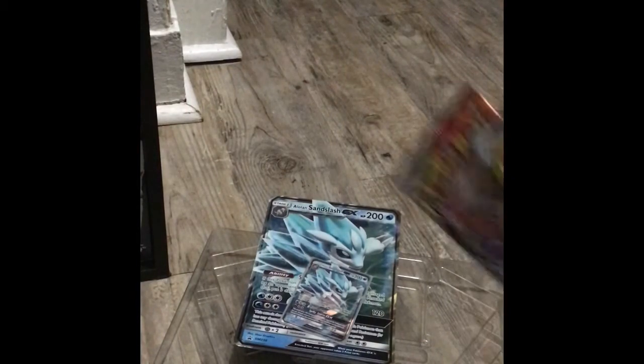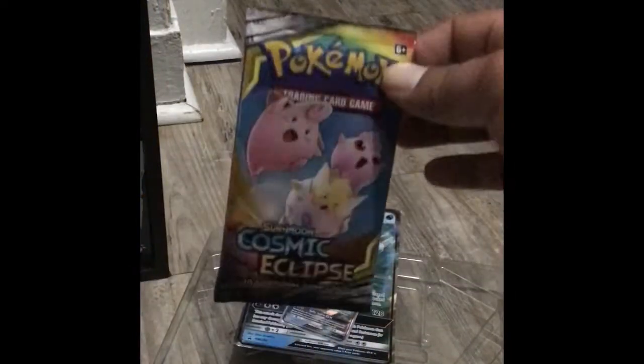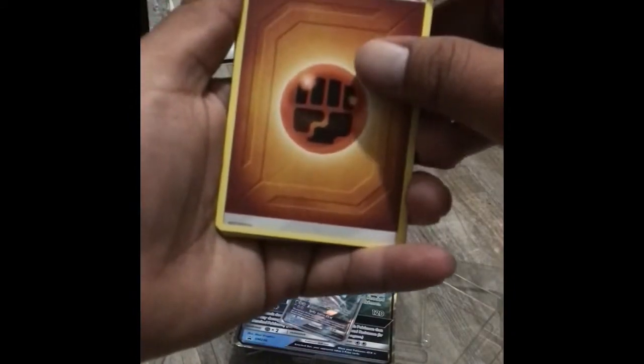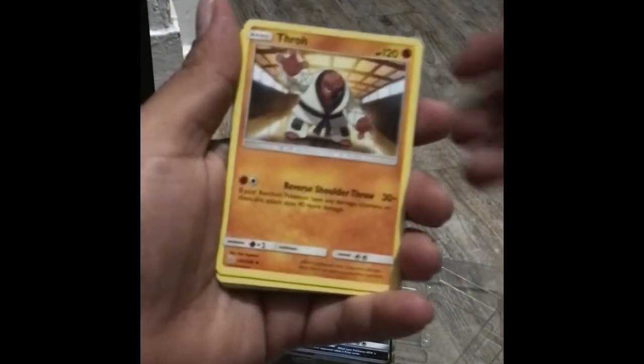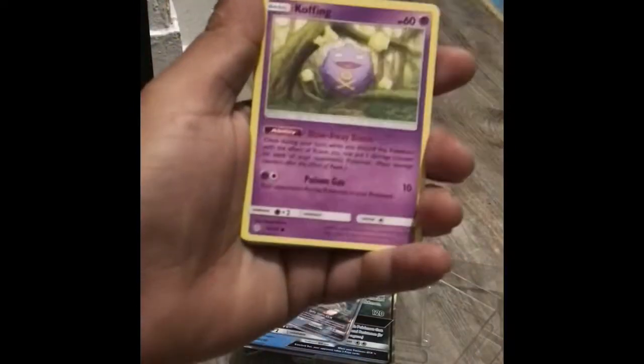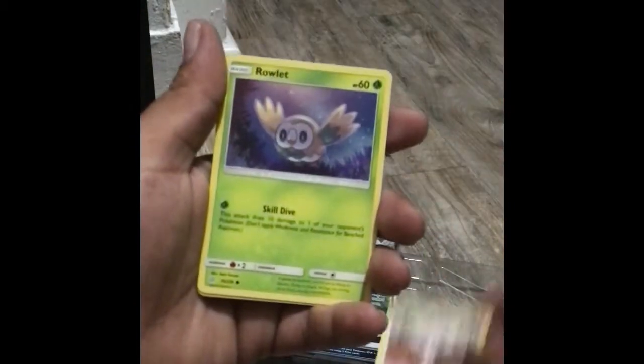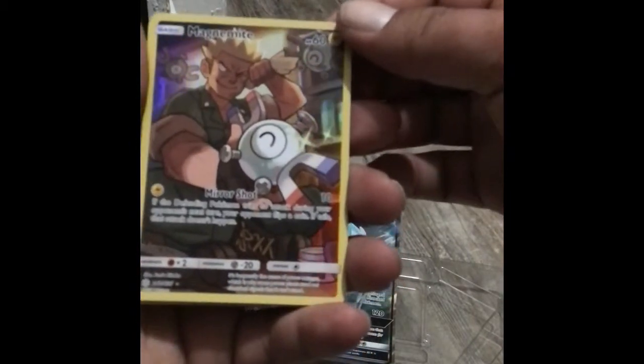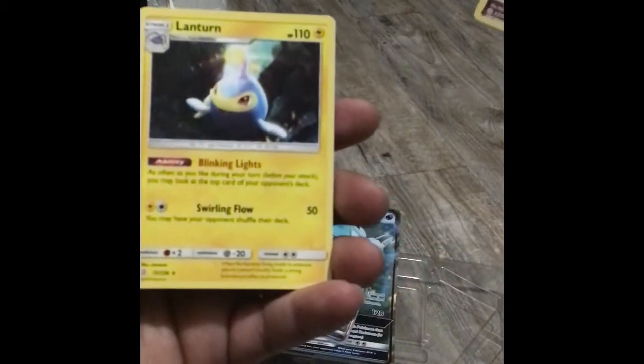Alright, so we got two Cosmic Eclipse packs — we start with the first one. Why has the whole box been so hard to open? We got a Fighting Energy, Pyroar, Frillish, Tangrowth, Snorunt, Cofagrigus, Stufful, and Rowlet. Nice — holographic full art of Magnezone! And the rare is a Lanturn night holographic. Got this beauty right here.